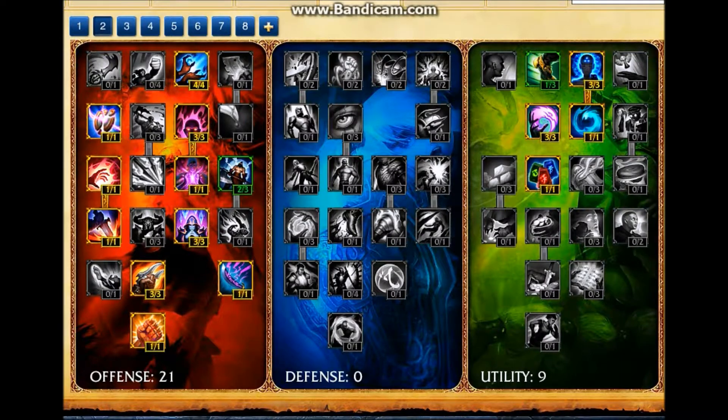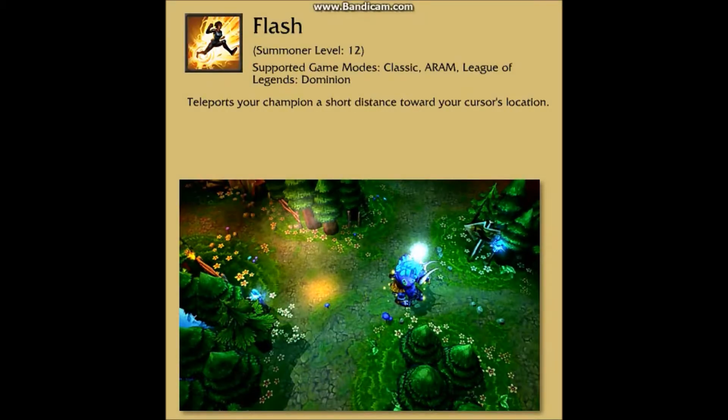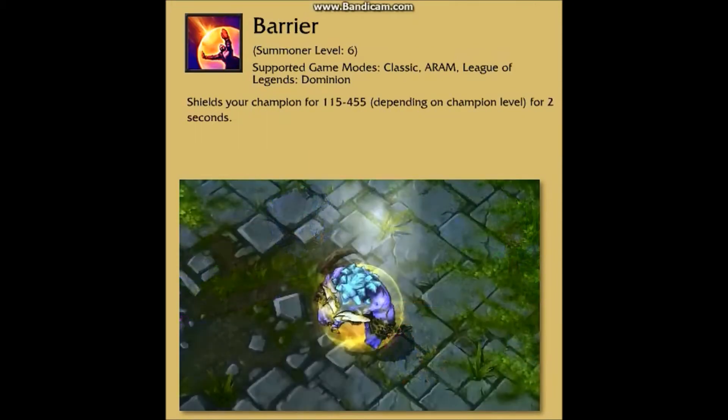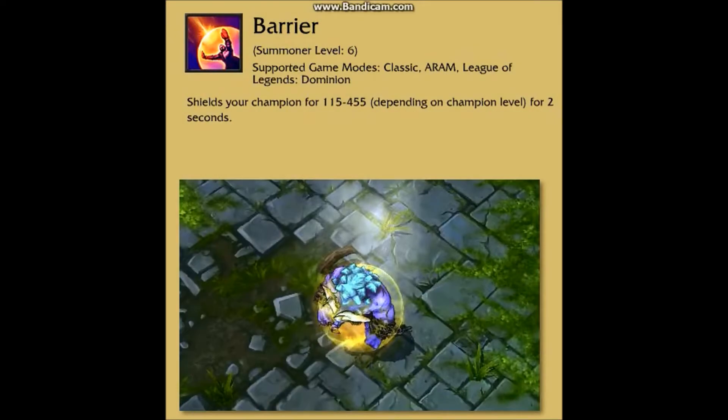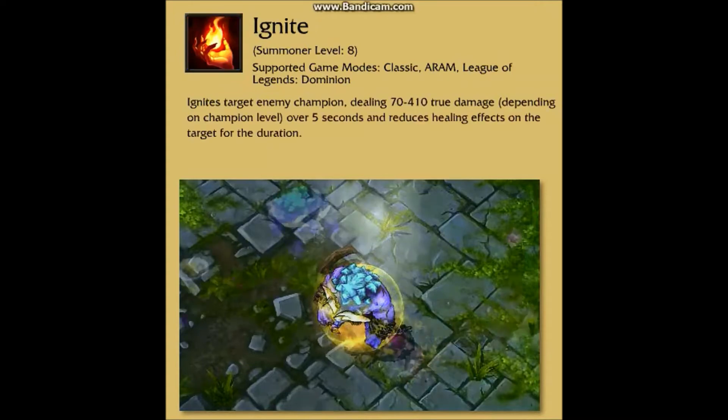As Twisted Fate you must take Flash and a second summoner spell, whether it be Ignite, Barrier, or Teleport — all depending on your personal preference. As a beginner Twisted Fate player I would recommend Barrier for extra protection. However if you are more experienced with TF, you should take Ignite to be able to kill your lane opponent without your jungler's assistance.